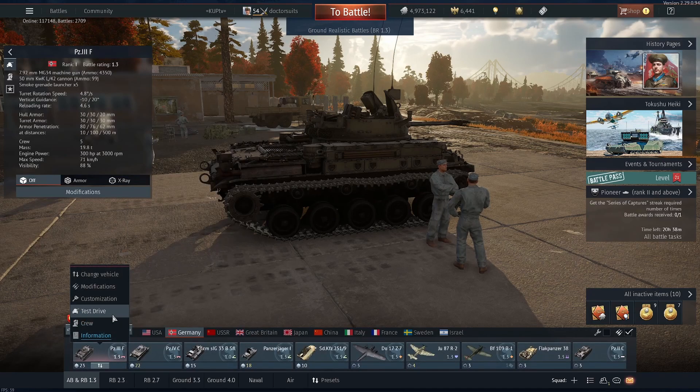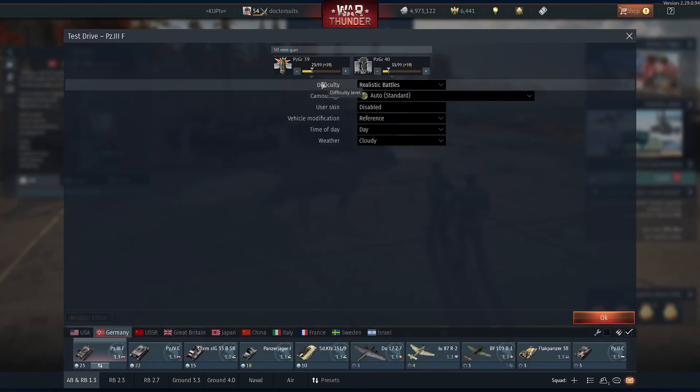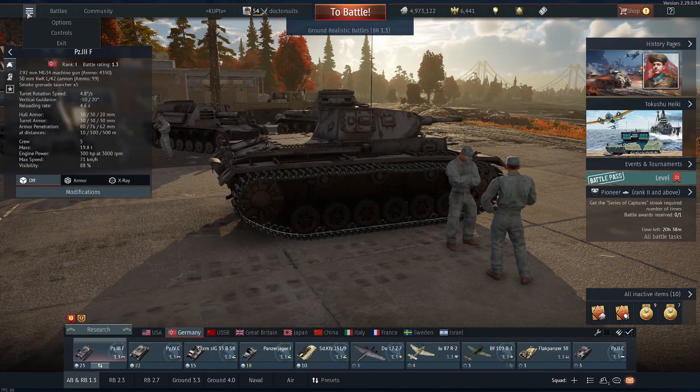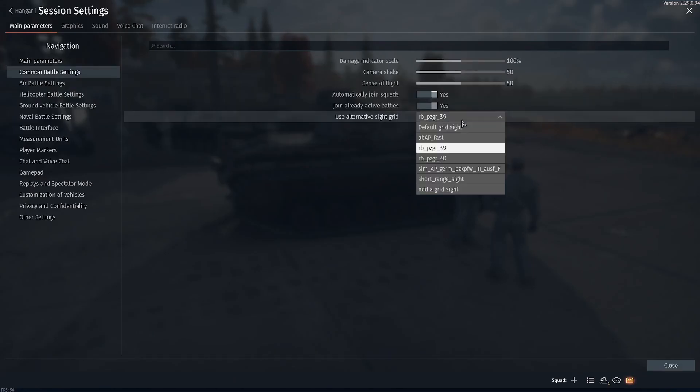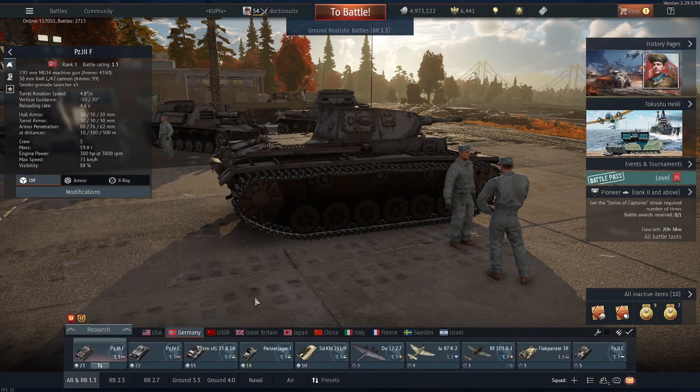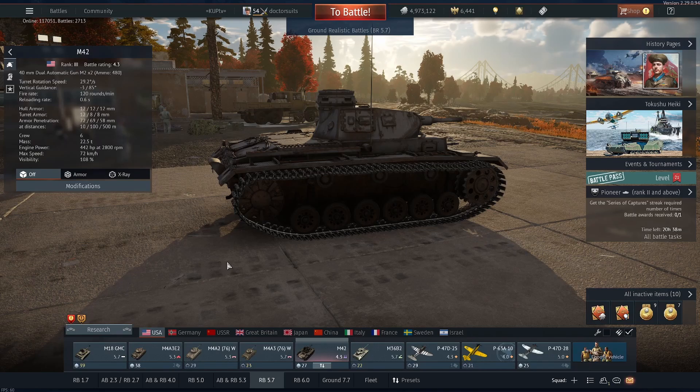The tricky thing is just making sure that you put it with the right ammo. For some of these I had to right-click Test Drive and see what ammo I had loaded, then went into Options, Common Battle Settings, and made sure to pick the right ammo. Because ammos have different levels of drop-off, all of the gunner sights are going to be slightly different.